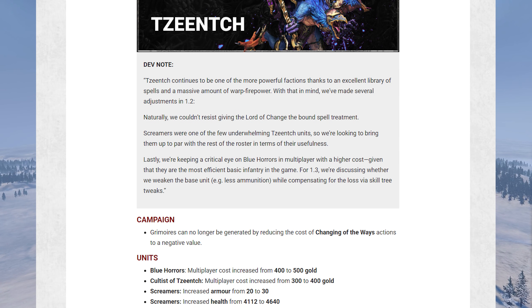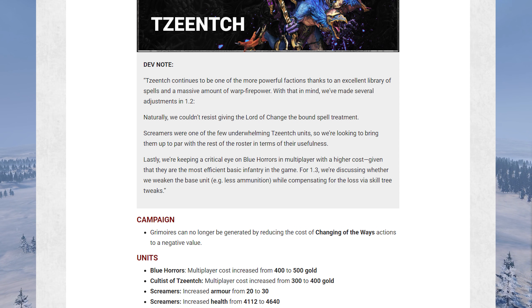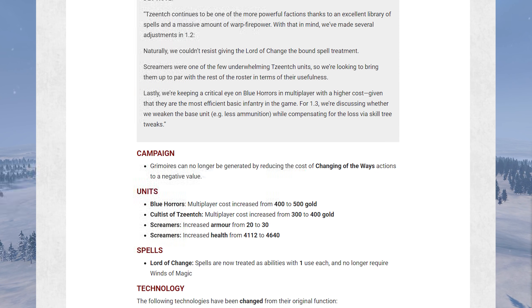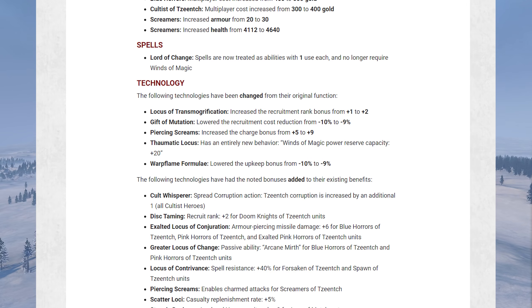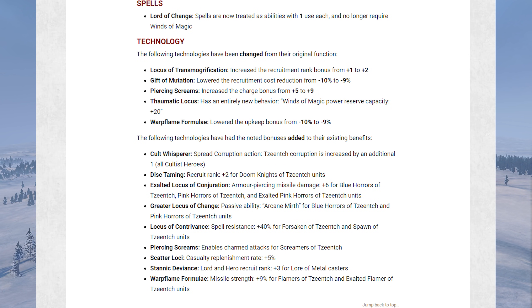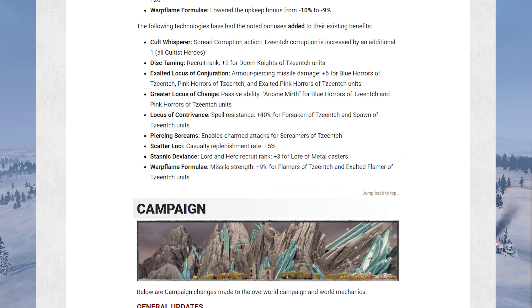And on to Tzeentch: the Lord of Change is getting the same change as everyone else — the bound spell will not cost magic anymore. Screamers are getting a buff because they sucked before. Blue Horrors in multiplayer are still super powerful; they're talking about maybe sorting them out but maybe not — we'll see. The only change to them this patch is that they got a little bit more expensive. We'll see if that tones down Tzeentch in multiplayer just a little bit. Overall, Tzeentch's faction is in a pretty good spot battle and campaign-wise.